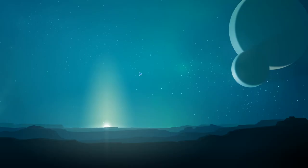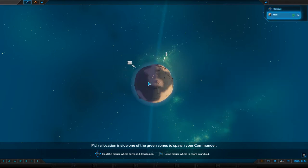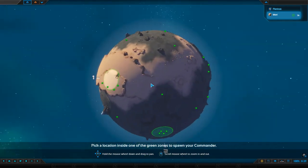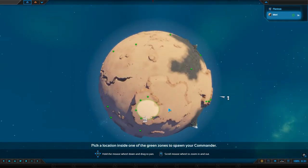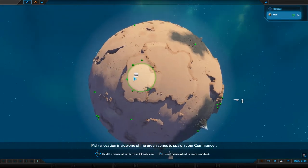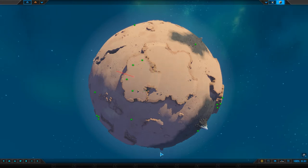Choose a start point — there are many start points but only one start planet. We can go down to number two, number one, or number three. Three seems more defensible. I've got to be honest, we're going to take number three — not that I feel like I need defending that much at this point in the game.